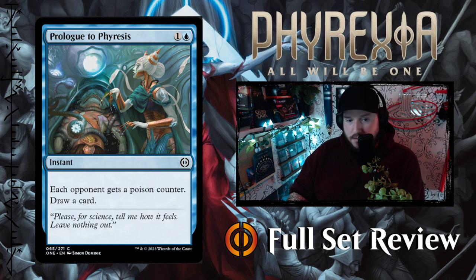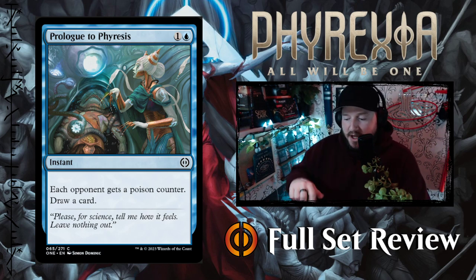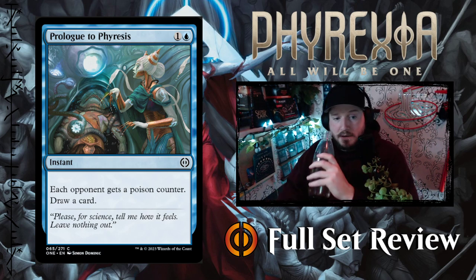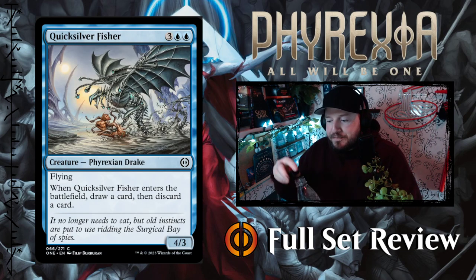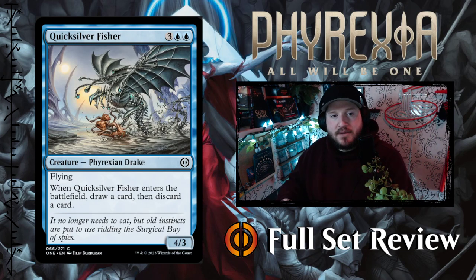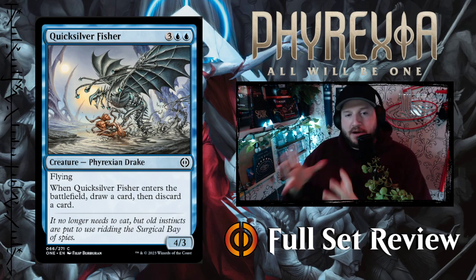Next up we've got Prologue to Phyresis — one and a blue for an instant: each opponent gets a poison counter and you draw a card. That's not bad. If you're struggling to get the poison counter ball rolling on your opponents, this is a nice little addition to your deck — you get one free poison counter on each opponent and draw a card for two mana.